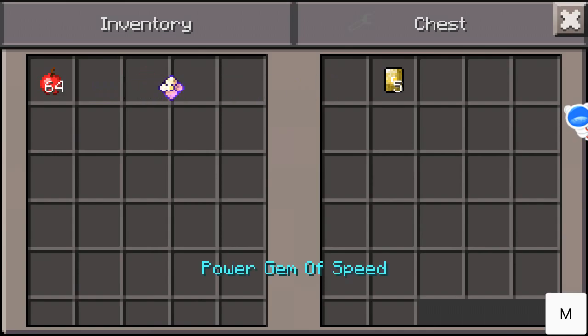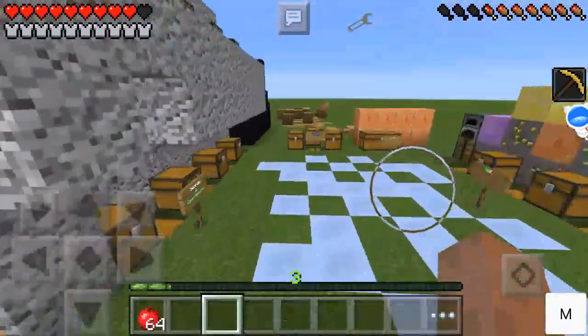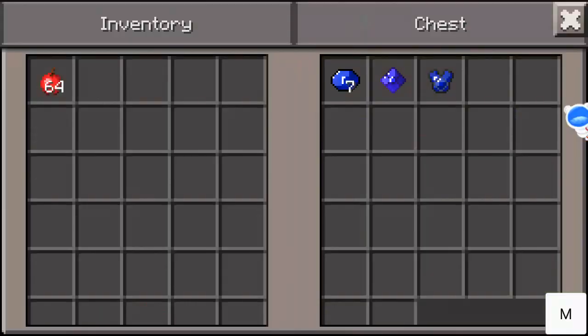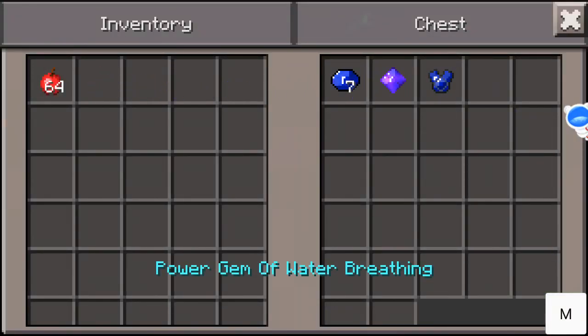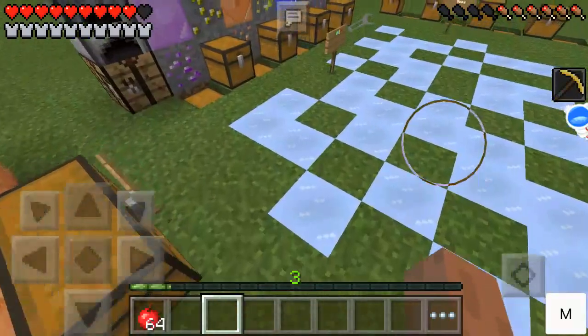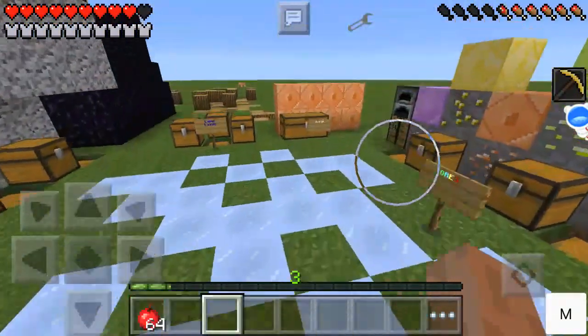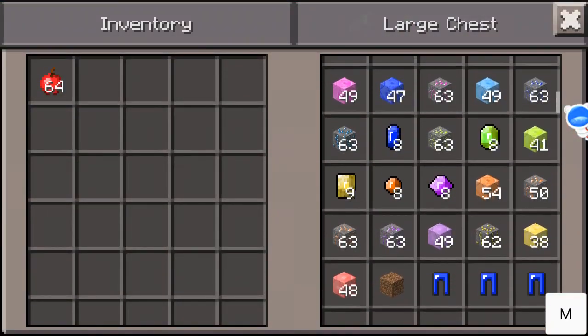Gem of strength — five amethyst. And for the gem of water breathing, you need five lapis lazuli gems. There is also a glitch that I found out about.